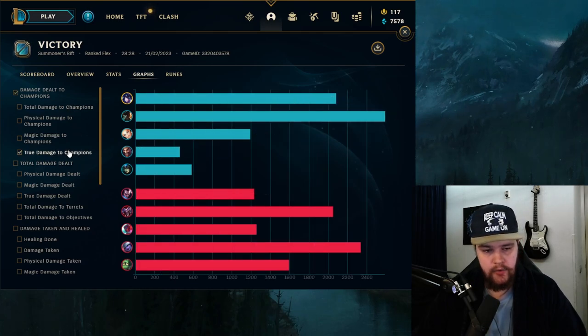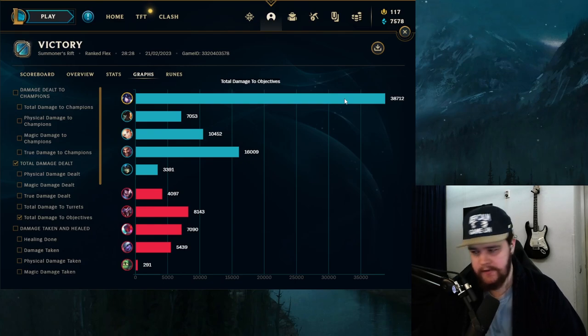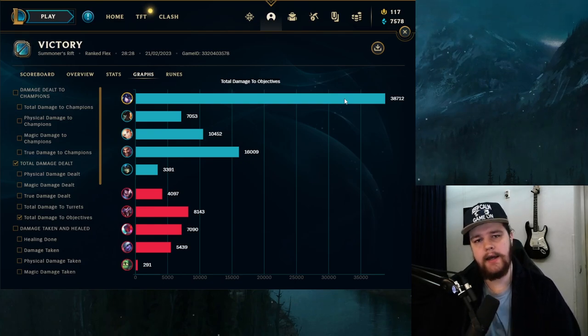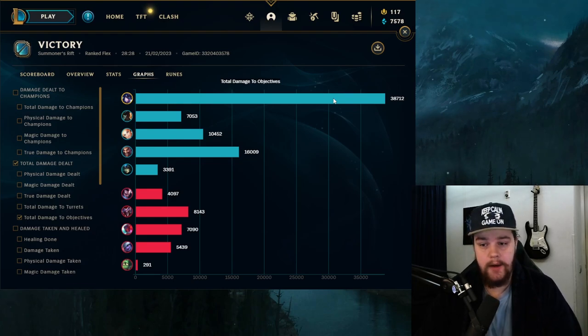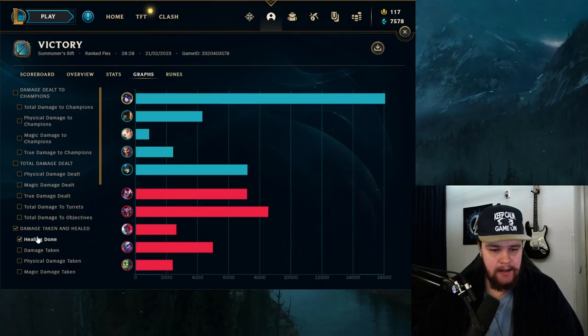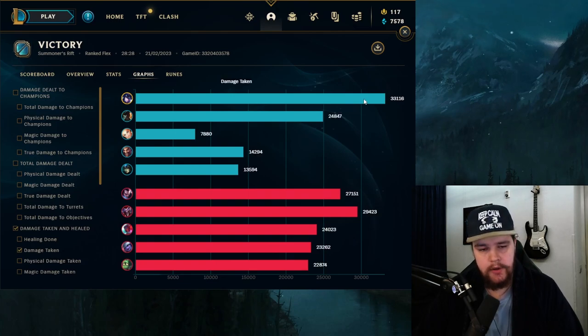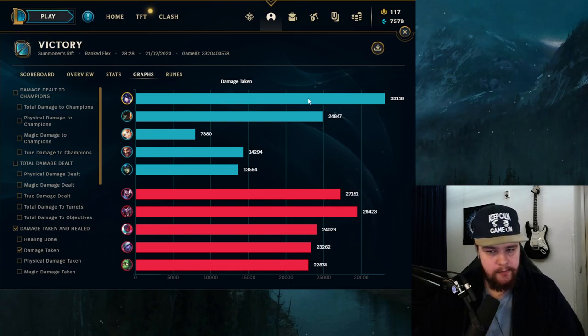True damage was 2k which is pretty much just smite. Damage to objectives at 38.7k — I was trying to keep on top of this as much as possible. If you're playing a tank jungler, always keeping up your objective control is huge. That's one of the biggest things to look for whether you're playing Sejuani, Nunu, or Zac — if you have the objectives you're generally going to win more.